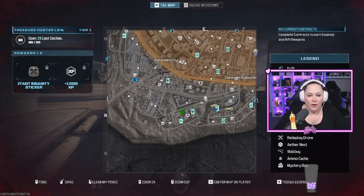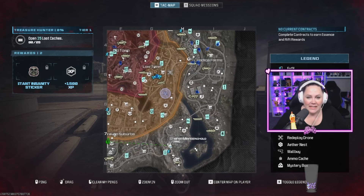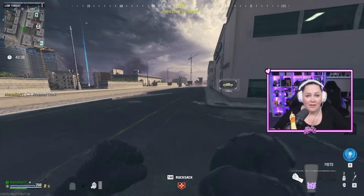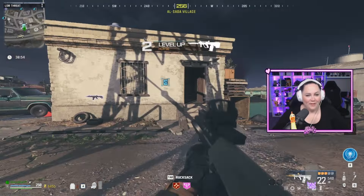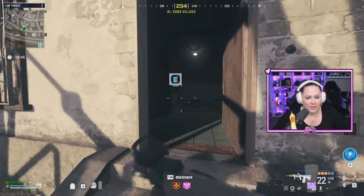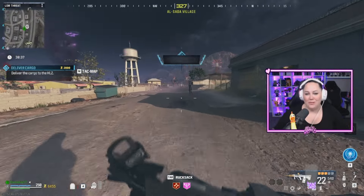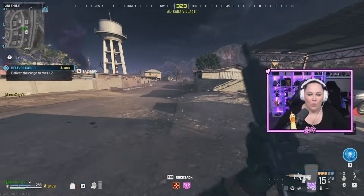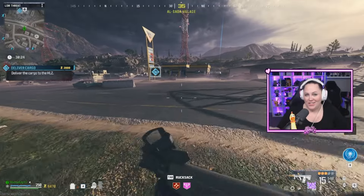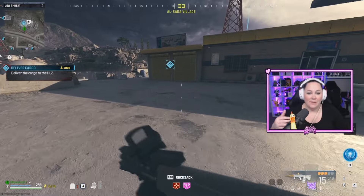Now we're going to focus on contracts from easiest to hardest. The first thing I want to look for is cargo — that's going to be the easiest to get some money without doing a lot of work or danger. Let's get a vehicle and grab a cargo. Now that we're on our way, we've found our cargo contract. As you hover over the contracts, it tells you what it is — deliver cargo. So we're going to go grab this. This always puts the vehicle in a nearby garage.